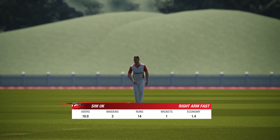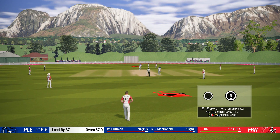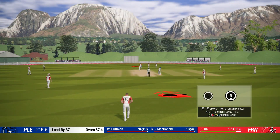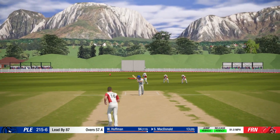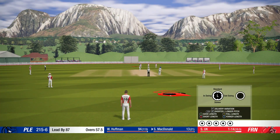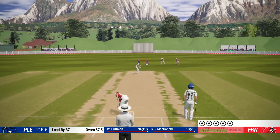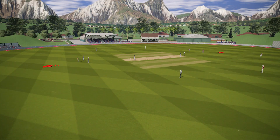The pace bowler is coming into the attack from the lake end. Three maidens, one wicket - that's not bad. 87 runs ahead. He's got away with that one there, so close. Standard full toss, give it some power. A tidy over, it's a maiden. Now six for 200 in.